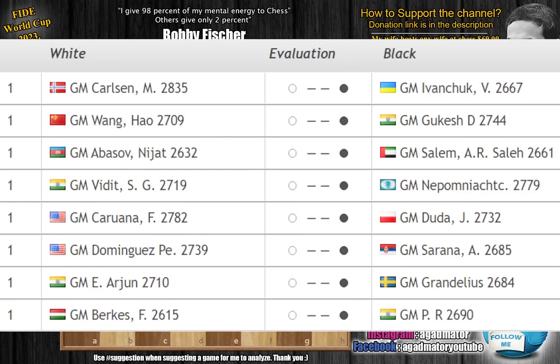Let's check out the remaining participants. Magnus Carlsen will be facing the Slayer of Champions, Vassil Ivanchuk — who at one point during the Doha Qatar FIDE World Rapid and Blitz Championship actually defeated Magnus two games in a row. Ivanchuk will also be facing Gukesh — a brutal matchup. Nijat Abasov, who eliminated Peter Svidler, will be facing Salim Saleh. Vidit will be facing Jan Nepomniachtchi, the former World Championship challenger. Fabiano Caruana will be facing FIDE World Cup 2021 winner Jan-Krzysztof Duda, who also eliminated Magnus Carlsen in the semifinals. Dominguez Perez will be facing Alexei Sarana. Arjun Erigaisi will be facing Nils Grandelius. And Pragnananda, who defeated Hikaru, will be facing Ferenc Berkes.